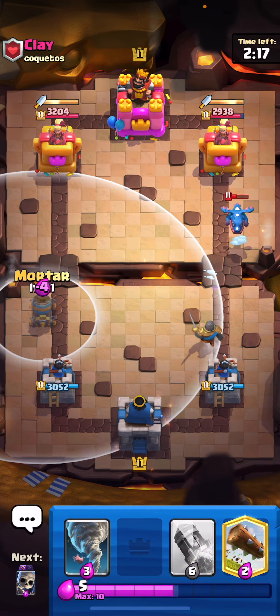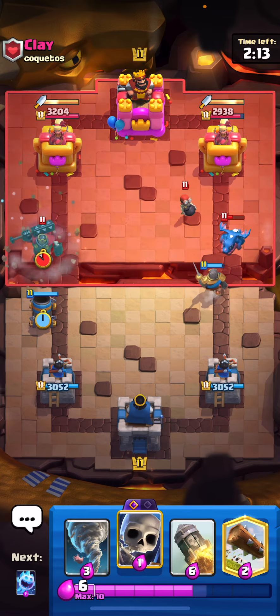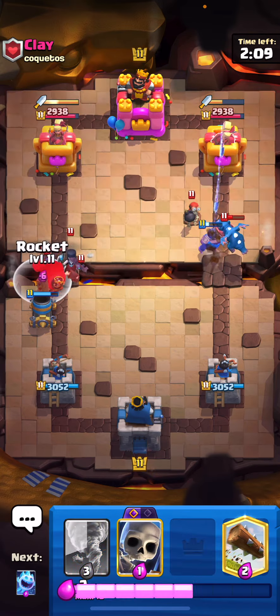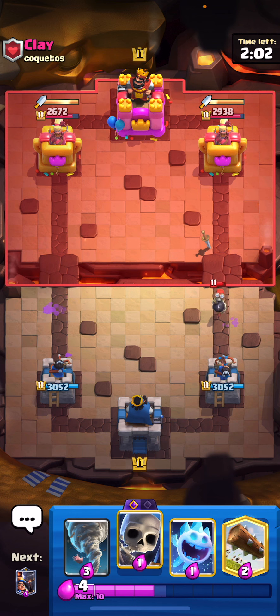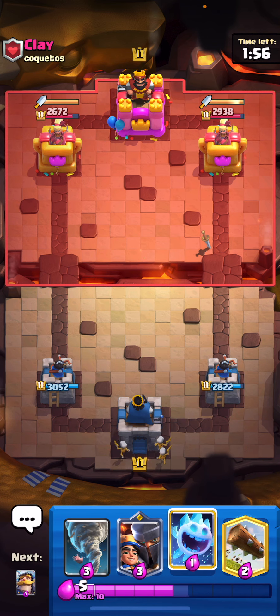When you're defending it is so important that you get that tornado rocket value — and I guarantee I'm gonna mess it up. That e-drag is not even gonna go past the tower, so that's great. He's gonna get some really great value out of that e-drag. Let's go ahead and rocket — please tell me that hits the night witch. Oh my goodness I was scared there. Pretty solid defense, we're chilling — let's cycle our skeletons in the back and wait.